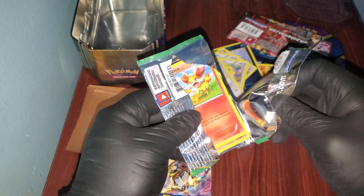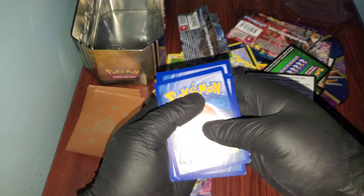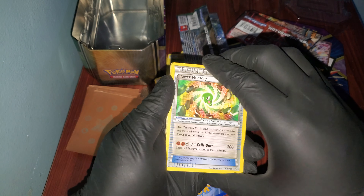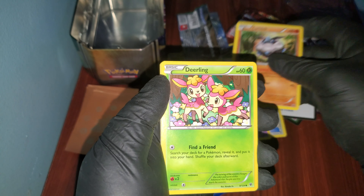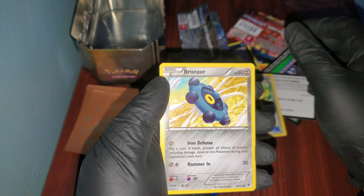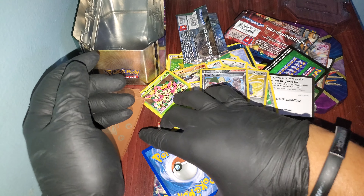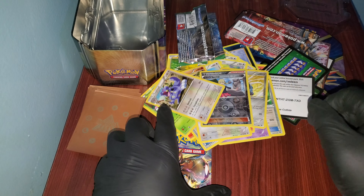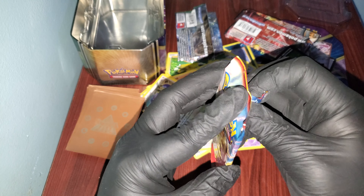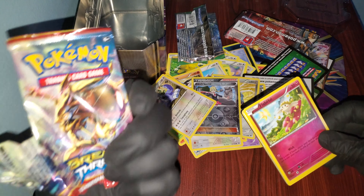I didn't see what color the holo card is so maybe luck will change. Getting that card a lot — Fairy Drop, Fennekin, Carbink, Deerling, Minccino, Bronzor, and a reverse holo that's uncommon. Last special card — please let it be something. It is not — it's an Exploud, non-holo.